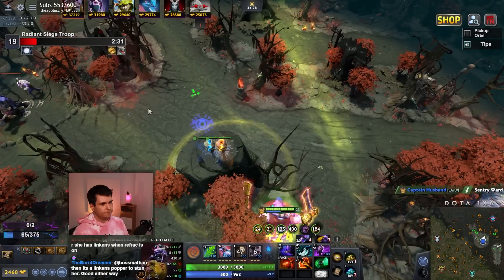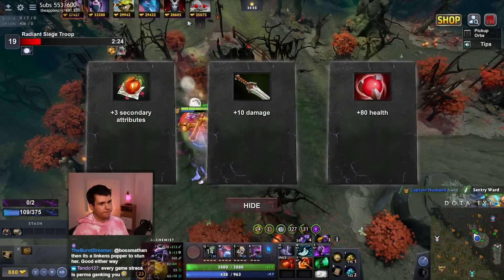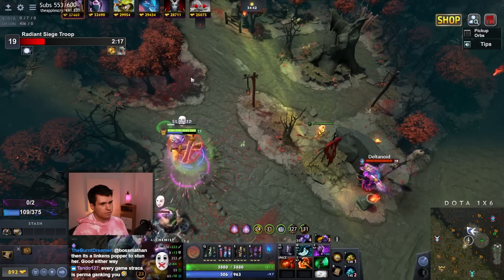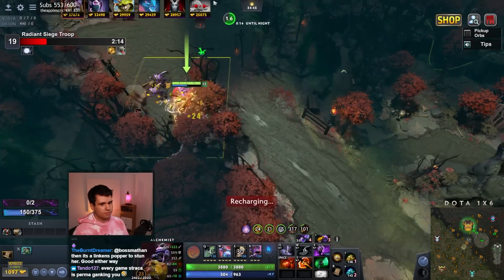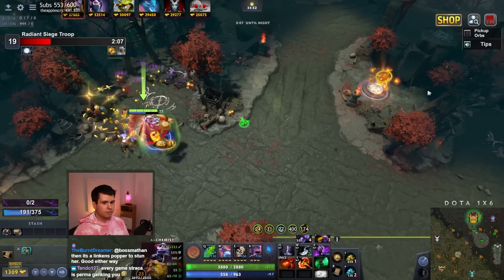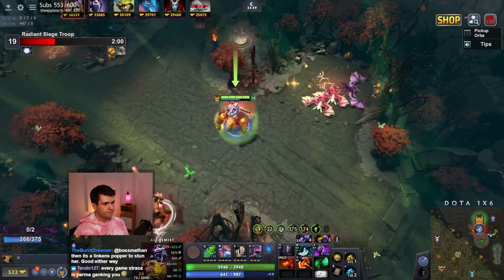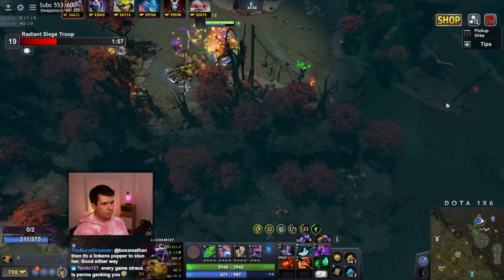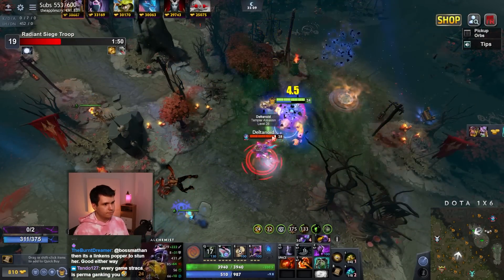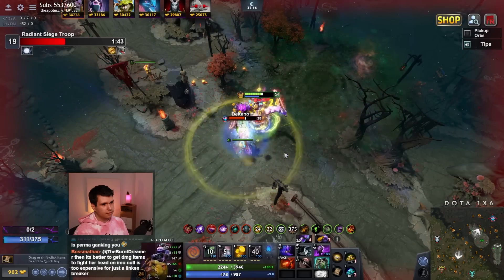Alright, pop this here. Here are some creeps, no big deal. I feel like I actually want damage now. If you want to catch me with that, you need to charge it up a bit — the immediate cast doesn't actually do anything. I have the Assault Cross. This is absolutely winnable, quite winnable.